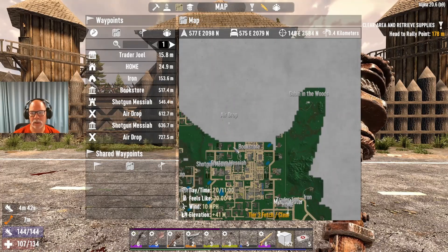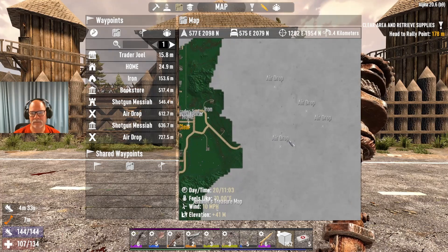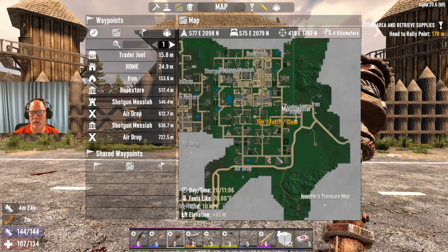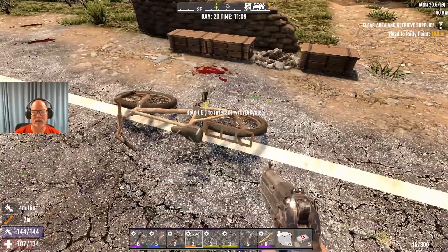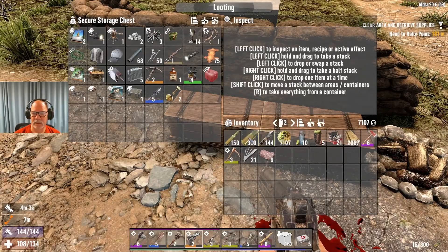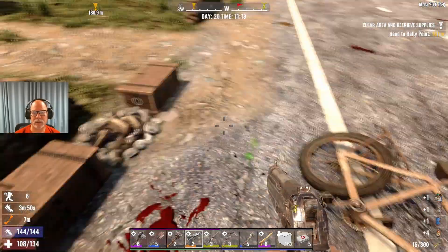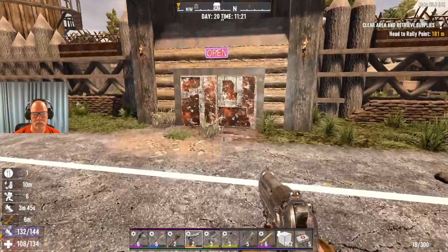We've got Trader Joel and Trader Hugh over here on the map. I want to take the four-by-four trip over there and get all those at once. We could head over and get this airdrop and then go down to Trader Hugh — both these airdrops — once we've sold this stuff. I wanted my leg to be healed more so I could pedal faster, and hopefully have some sugar butts left so if that trader does have a four-by-four I can get it at a deal. It is what it is. We'll load this up.